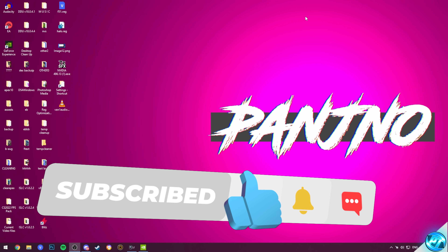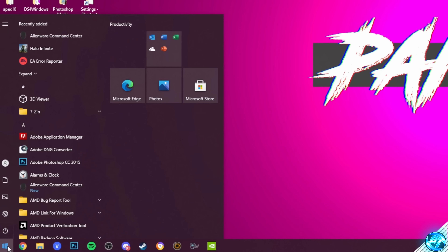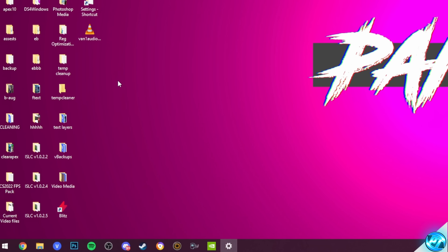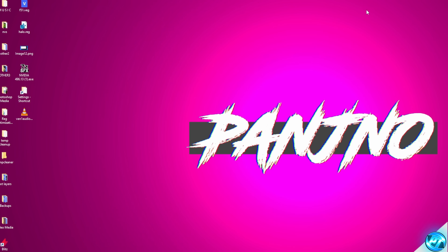To kick things off, we're first of all going to apply some basic Windows optimizations. Start off by navigating down to the bottom left-hand side, typing in Game Mode, clicking on Game Mode Settings. Ensure that the Windows Game Mode has been switched to the On position and then exit out.